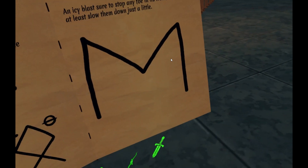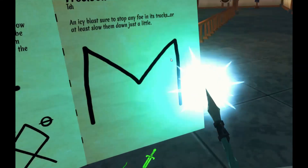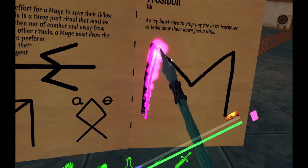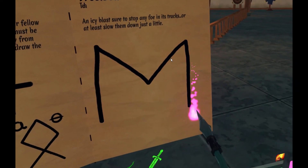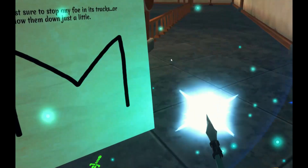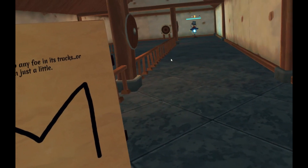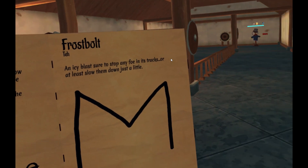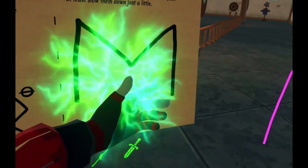So Frostbolt 1 — this little M shape here. Fast — poof — it was like 8,000 damage. So that is Frostbolt 1, it's just an M, just like it says there.